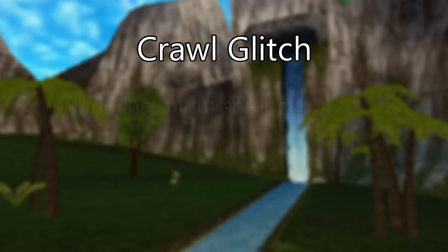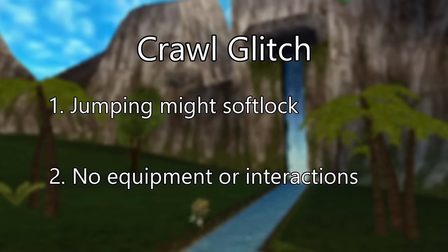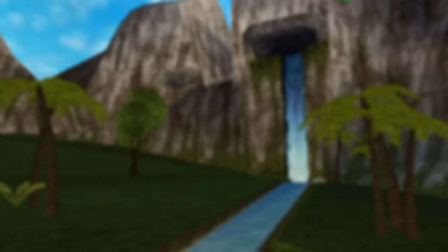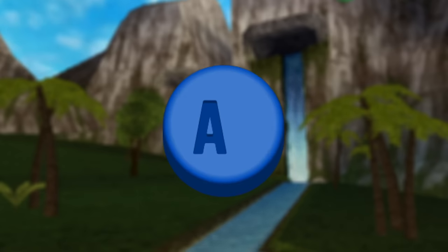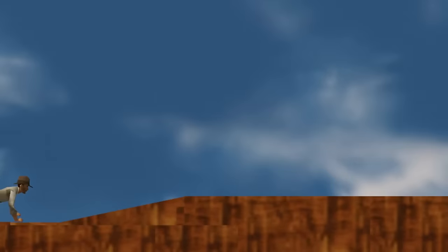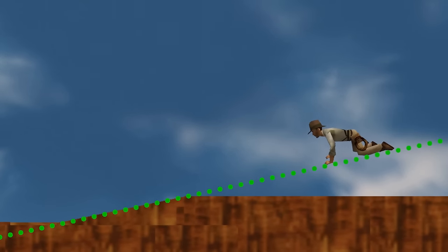We don't really know the technical specifics about why this works, but we believe it has something to do with Indy's falling or sliding animation getting mixed up with the crawling animation. When Indy is in the crawl glitch state, his movement options seem very limited at first. If you try to jump, you might softlock, and it is impossible to use any equipment or interact with buttons. However, if you use the jump button correctly, it can have some extraordinary results. If Indy is on a slope and you press the jump button, Indy gets latched onto the slope and the collision for that particular slope seemingly extends endlessly in all directions.